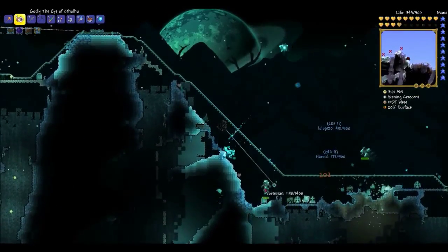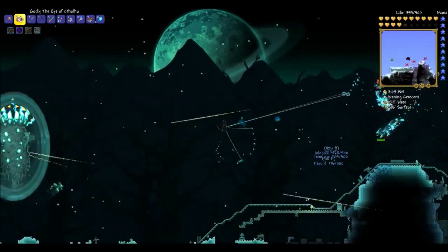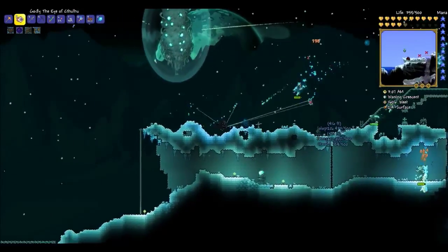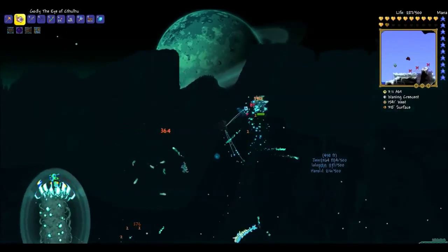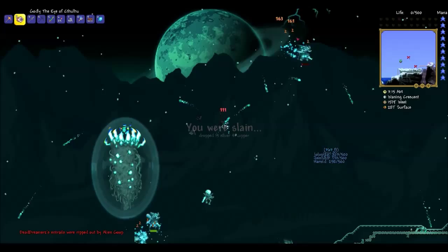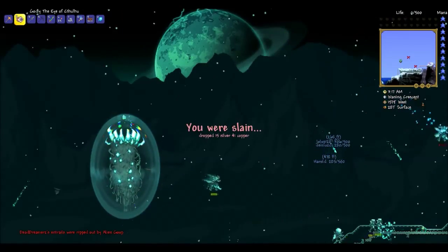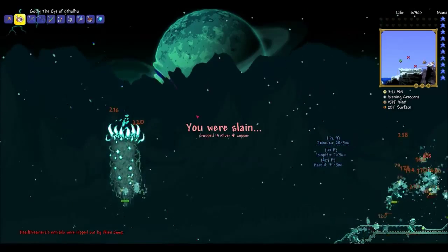We can kill the Moon Lord and get the Stardust set. We're going to have to farm this a few times to be honest. If you want to get a full Stardust set - the Stardust set takes Luminate. It's dropped by Luminate. It's just Luminate and Stardust. But Luminate is dropped by the Moon Lord.